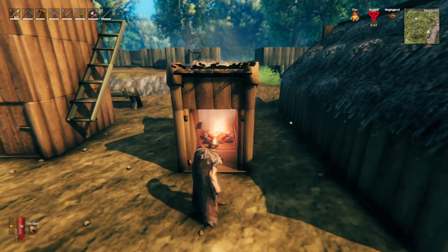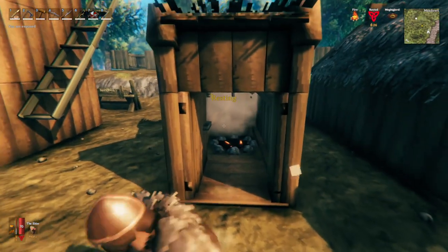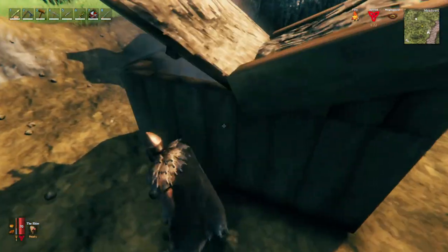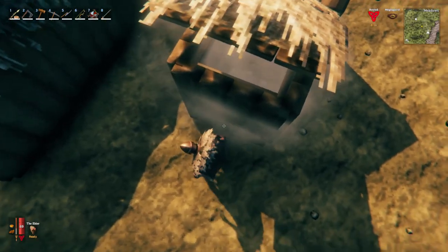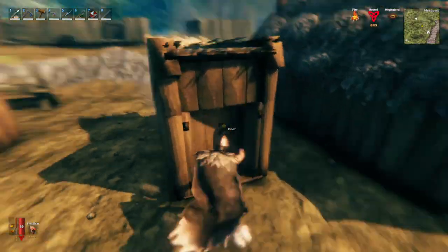The first thing we need to discuss about fireplaces is that they will snuff themselves out if they are covered in too much smoke. You can see here in this tight little outhouse that is only two floor squares long, the fire is putting itself out because even though the roof is vented, it is dying out from too much smoke.